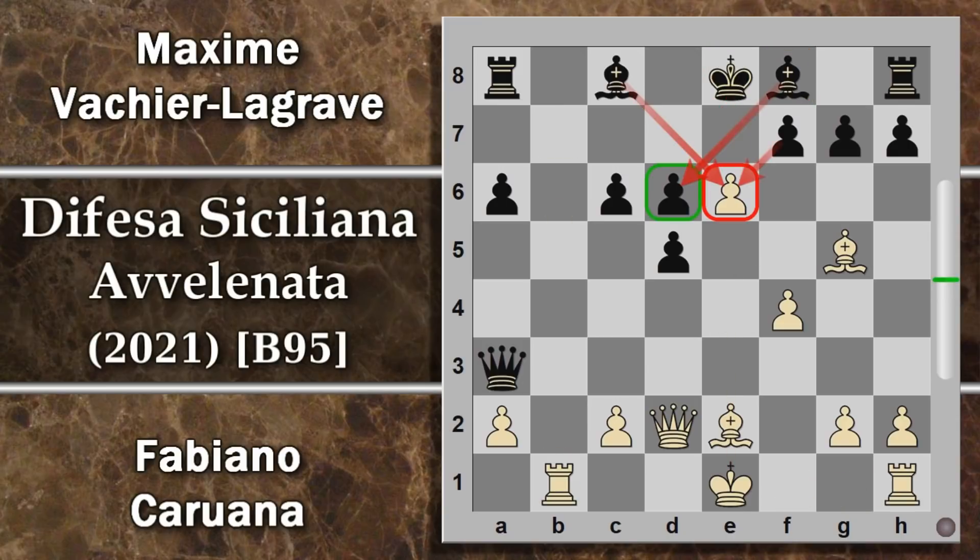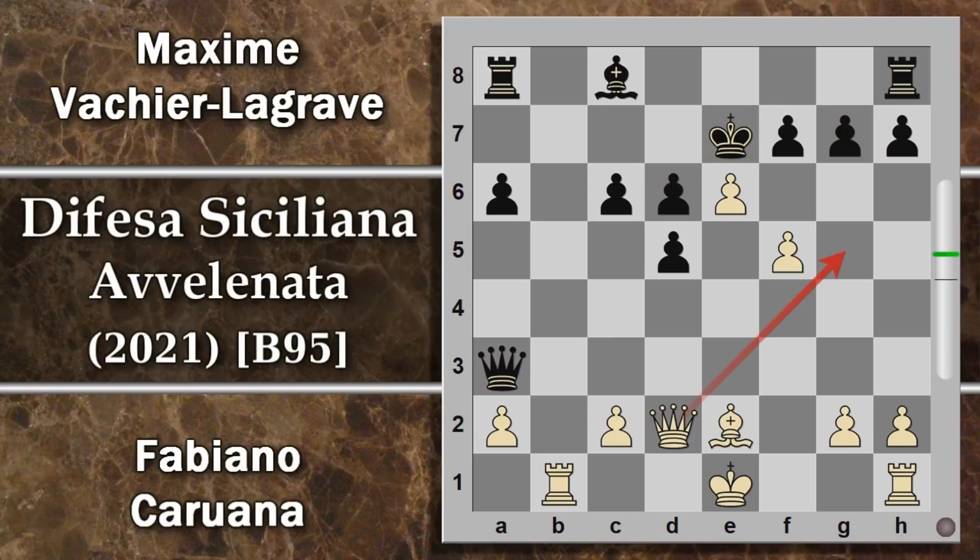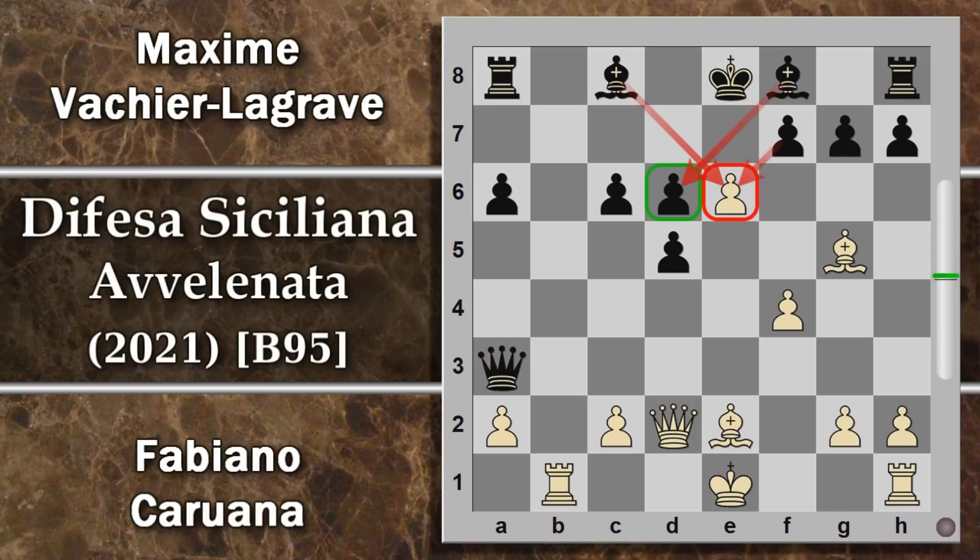Un'altra idea ancora potrebbe essere giocare alfiere E7, però qui si può cambiare subito l'alfiere, costringendo il re al centro che ora non può arroccare. Un po' la spinta f5 sostiene il pedone, si apre la via per lo scacco di donna, grandi opportunità di attacco per il bianco. Cosa ha giocato Maxime Vachier-Lagrave? Chiaramente non può prendere il pedone, spinge f6 cercando di mantenere il tutto più chiuso possibile, attacca l'alfiere. Unico problemetto: si apre questa diagonale.